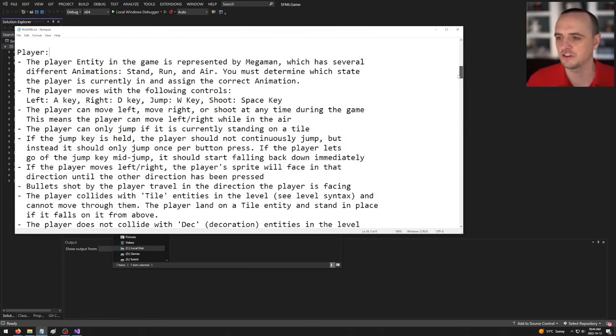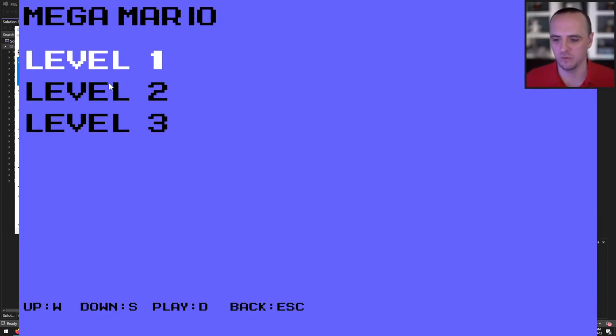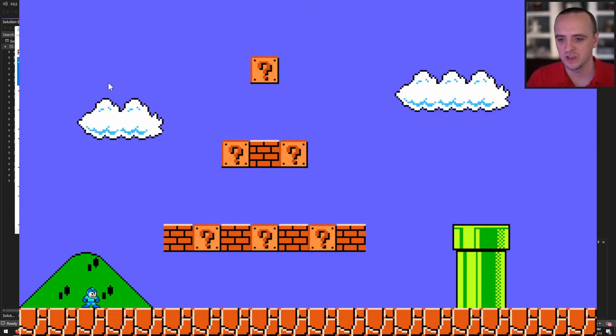There are several entity types. The player entity is represented by Mega Man, which has several animations: standing, running, and air (jumping). You must determine which state the player is in and assign the correct animation. When Mega Man is just standing, he uses the stand animation.